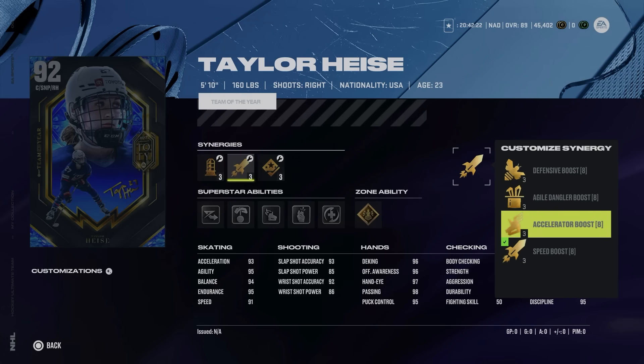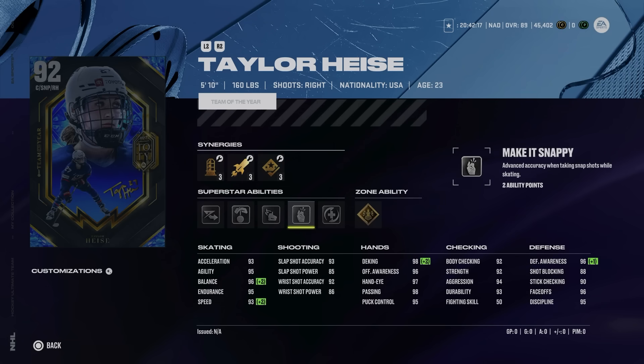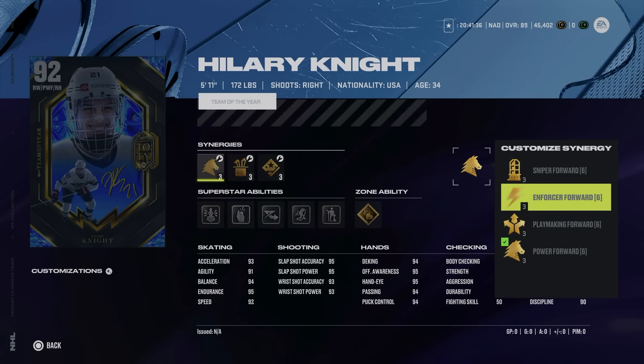Taylor Heise is up next — 5'10" 160, Sniper Forward, Playmaking Power, and Two-Way Forward. Speed Boost will get her up to 93, along with Gold Unstoppable Force, Bounce Back, Make It Snappy, Wheels, Puck on a String, and Elite Edges. Shot power is in the mid-80s; hand stats are almost maxed. Even with Shooting Boost and Sniper Forward combo, her shot power doesn't touch 90. She does have 96 face-offs, making her viable there, plus great skating stats in terms of agility, endurance, and balance.